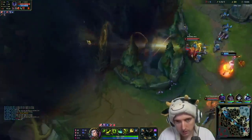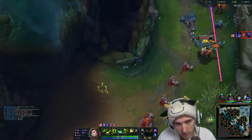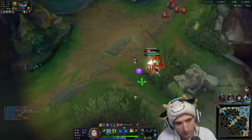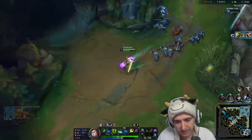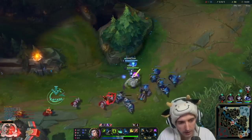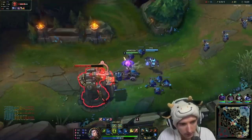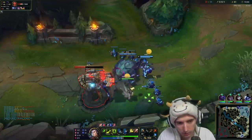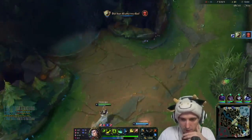This is where we put pressure on bot lane assuming our Jinx doesn't die here. Free kill here. It's so weird not having Hail of Blades - you see how slow that is. This is gonna be a free first tower, which is just gonna snowball us. Nocturne is coming down here, but it's gonna be too late. You need to stand near the tower for the proximity gold when you finish it - that extra 200 gold you wouldn't have gotten if you walked away.